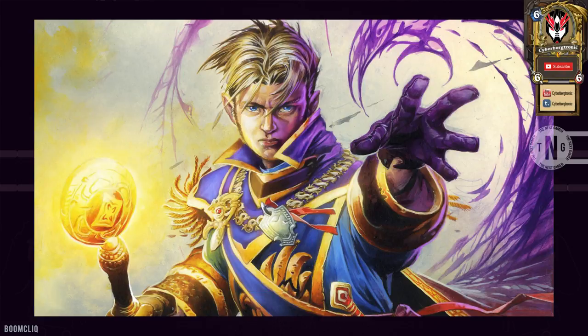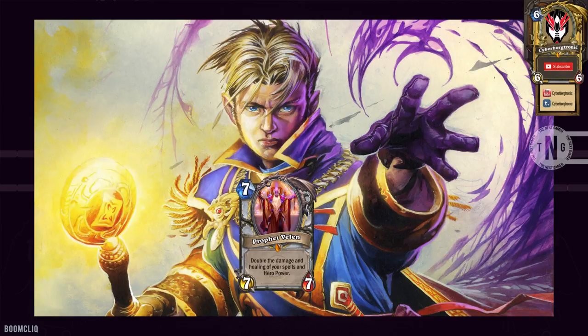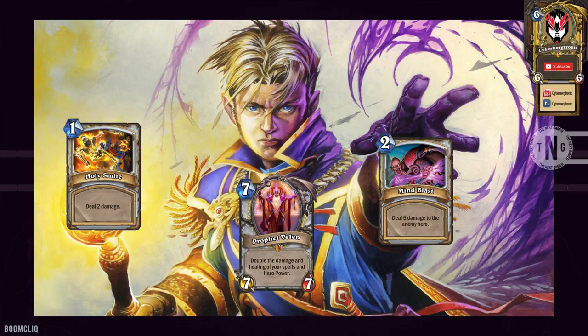Here's the main attraction of the deck. Combo Priest, as its name suggests, usually involves a round dealing tons of damage, most preferably a one-turn kill. To do this, you need at least the three main pieces of the puzzle: having Prophet Velen on the field and two Mind Blasts, which usually finish off your opponent if they're at 20 health or below.